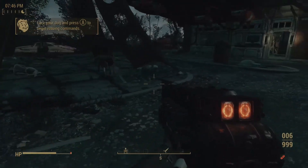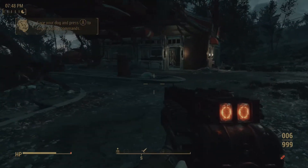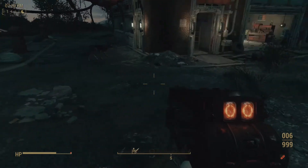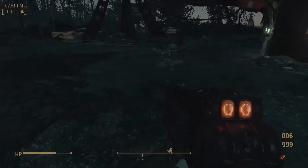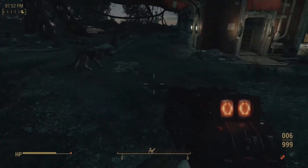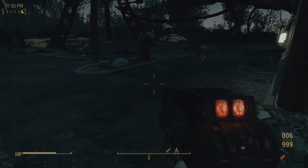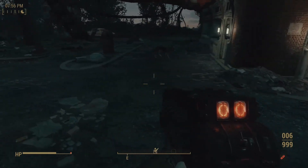We're going to take Dog Meat with us — why not — though I really want to get Cait or one of the other followers eventually. Anyway, that's about it for this episode — a nice little intro to what I'm trying to do here, playing on Xbox One with 140 plus mods. We're calling it Fallout 4 Mayhem. Join us next time for more mayhem.